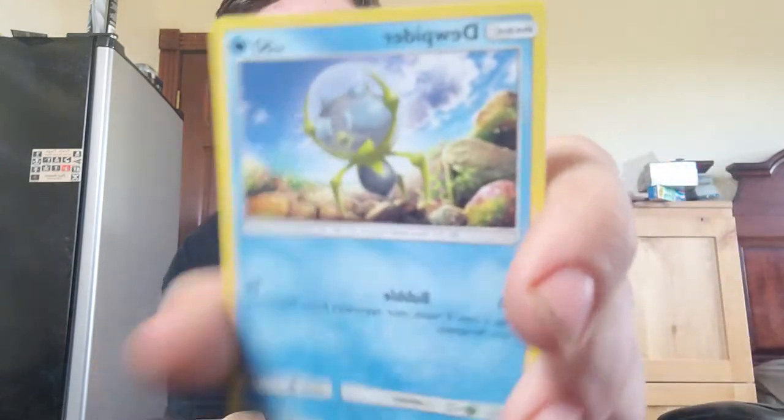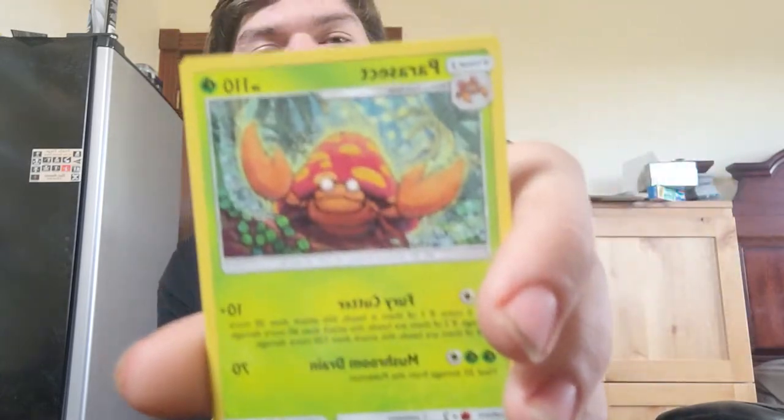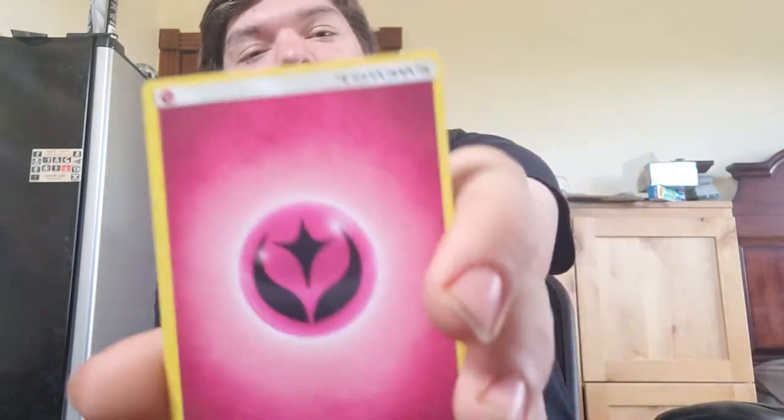Third to last pack: we got a Togedemaru, a Bounsweet, a Dewpider — a reverse holographic Crabominable, I don't think we have that one. We got a Parasect — I know we don't have that one. We got a Fairy Energy, a Metapod, a Lillie, and a Mudsdale. Last two packs — I still want one more GX to come out of this!